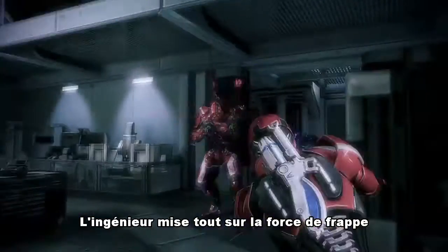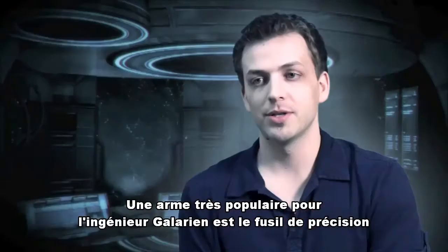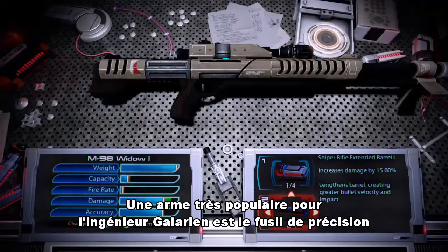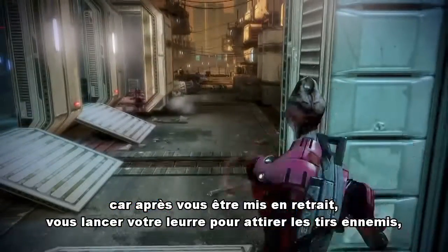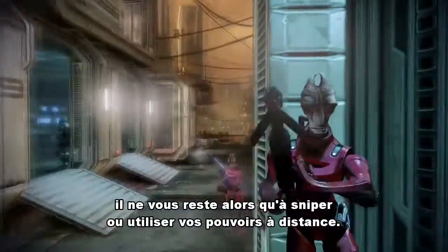The Engineer is all about that heavy hitting damage power — like Overload, Incinerate. A really popular build with the Salarian Engineer is a sniper rifle, because you sit back, launch your decoy out to take enemy fire off you, and then you just snipe and use your powers from a distance.